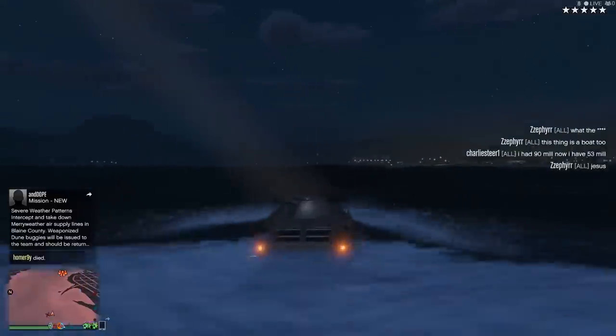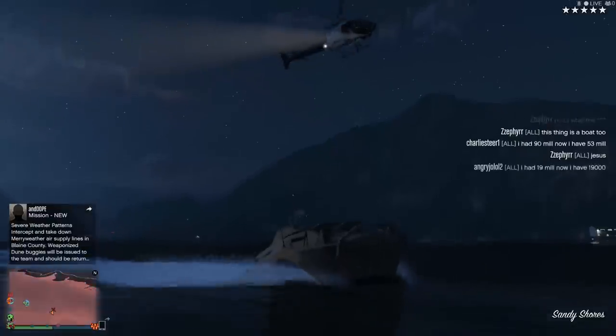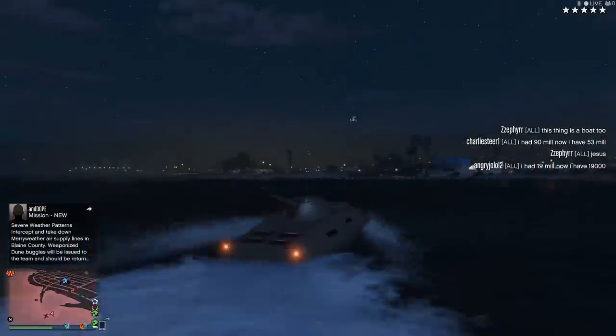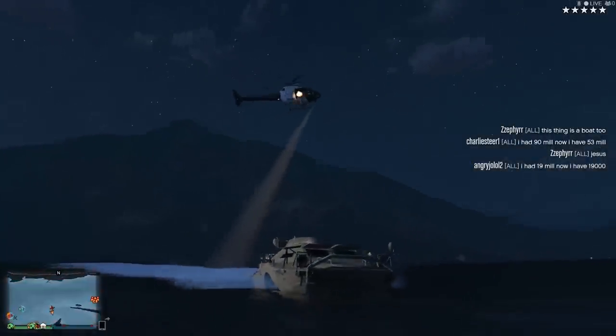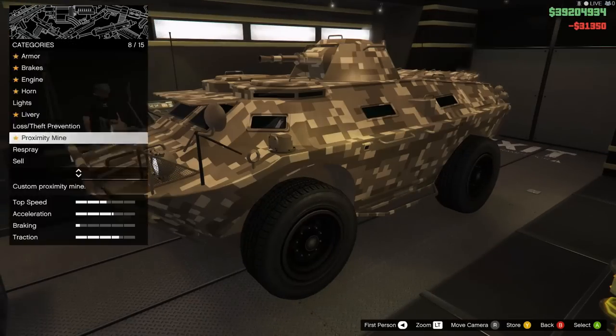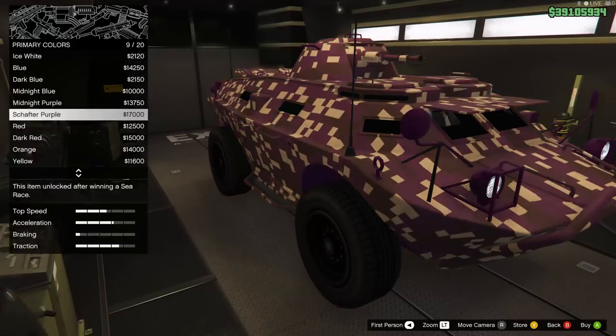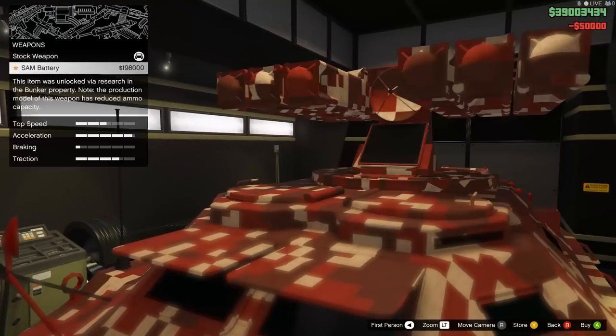What's cool about this thing is the fact that it's amphibious. Step aside Technical Aqua, because there's a new vehicle that completely obsoletes you, mainly because the weapon on top is way better than that machine gun. Speaking of weapons, the APC can be equipped with either a cannon — which is about the same as the cannon found on a Rhino tank — or the option to replace it with SAM missiles.